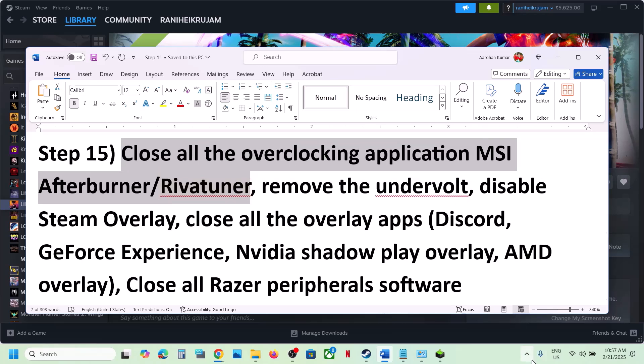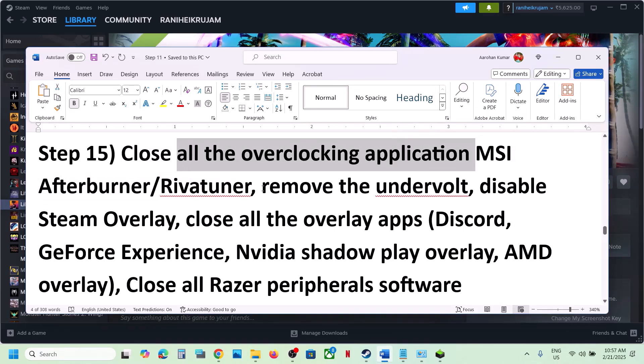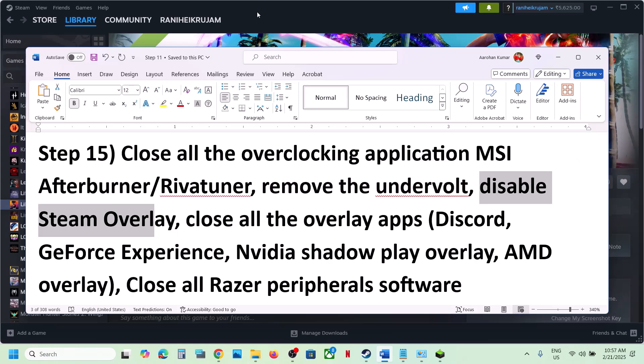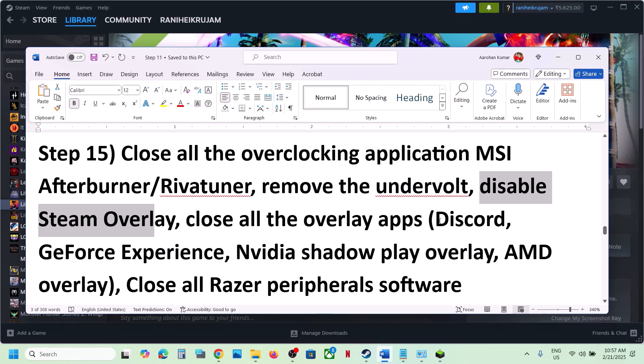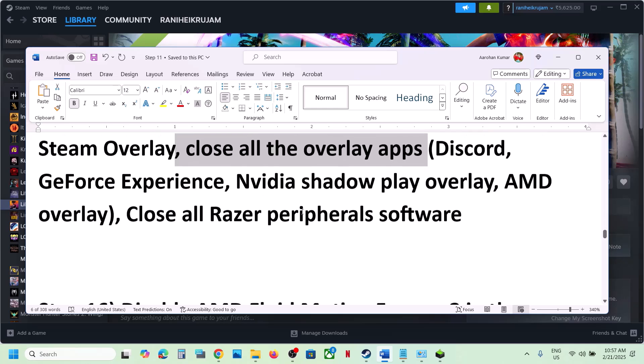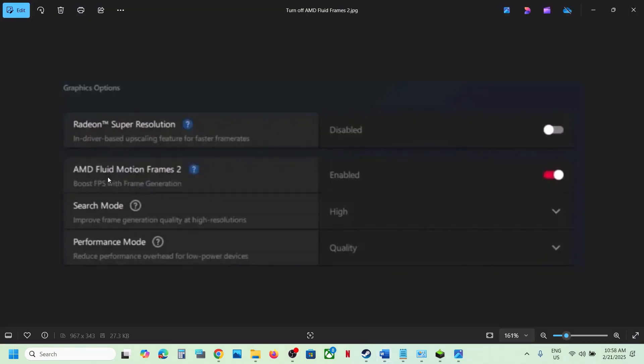The next step is to close all overclocking applications. If you have MSI Afterburner, RivaTuner, or any other overclocking application running, right-click and close it. Also, if you've undervolted your computer, remove the undervolt. Disable Steam overlay by going to Steam, right-clicking the game, selecting Properties, and turning off 'Enable the Steam overlay while in-game.' Also turn off the Discord overlay, the Nvidia in-game overlay, and if you have an AMD card, go to the AMD app and disable AMD Fluid Motion Frames 2. Close all overlay applications, then launch the game.